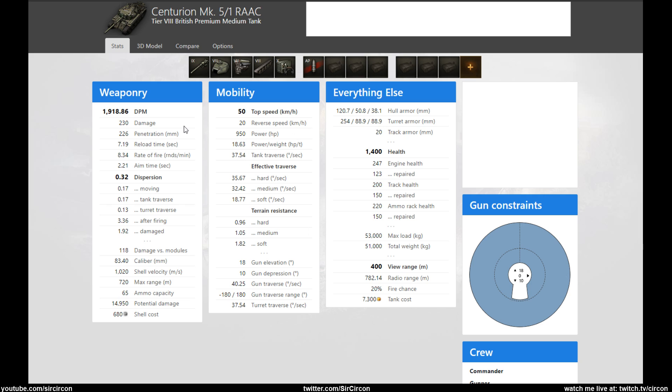Let's take a look at the weaponry first. You have 1900 DPM, 230 alpha — which is always 10 lower because it's British — 2.2 second aim time, dispersion of 0.32 which is really really nice as a base dispersion level. This thing goes 50 km/h, has almost 19 power-to-weight, 10 degrees of gun depression, and really good turret armor like a Centurion should have.